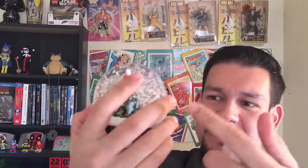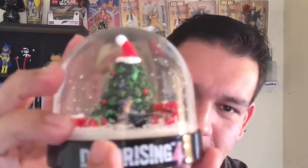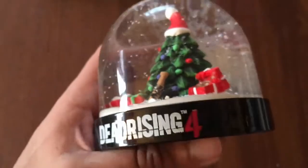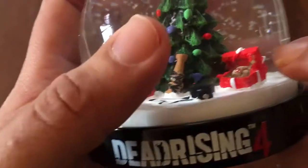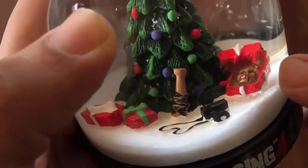Alright, so the snow globe — not too impressive at first but let's see. Dead Rising 4 has a Christmas tree with Santa Claus, and Santa has Frank West's camera right there. It also has his baseball bat covered in barbed wire, which has led a lot of people to joke that he's like Negan from The Walking Dead — I don't watch that show. Something I didn't notice right off the bat: there's a present with a zombie head in there — that's pretty cool.